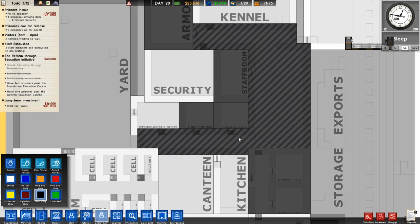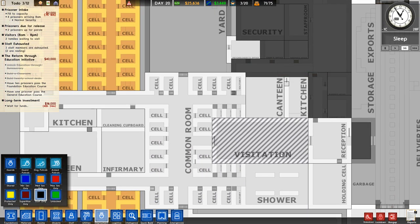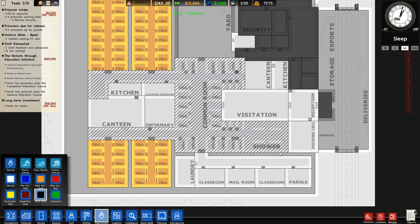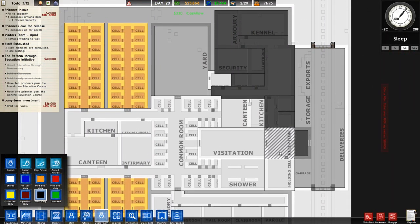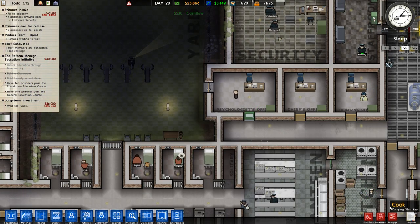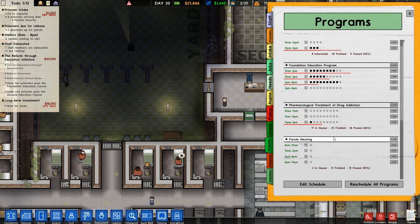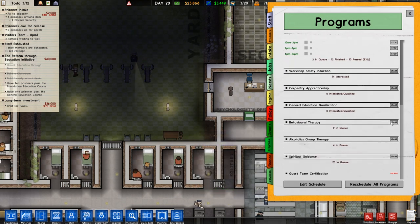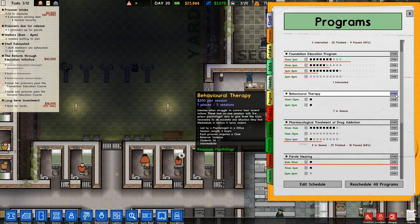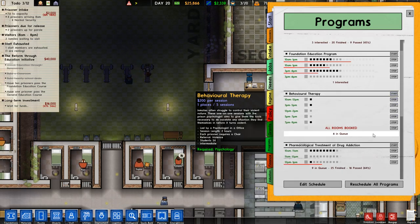This needs to be staff-only, this needs to be staff-only — everything else is okay I think. This office is now available, which means we can now run behavioral therapy. Start — how many can I do? A lot, okay!